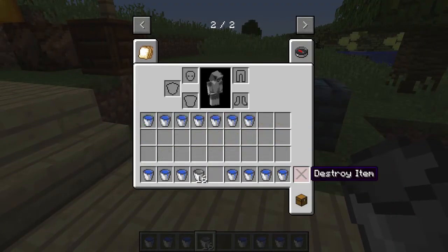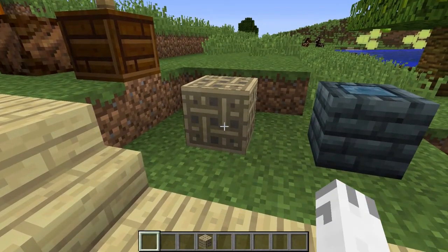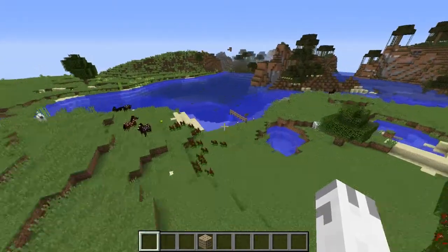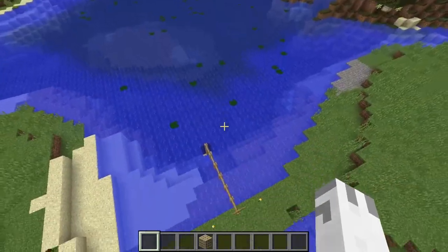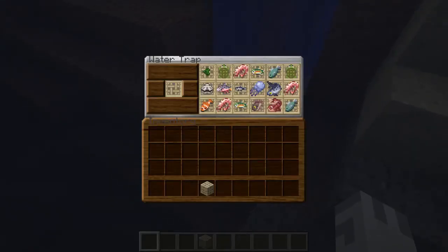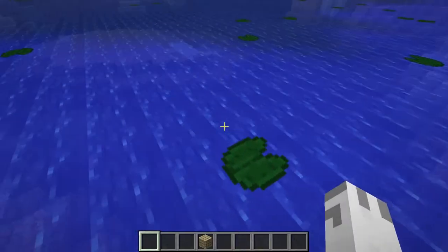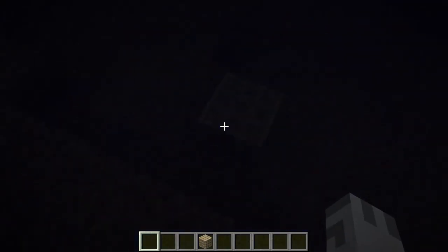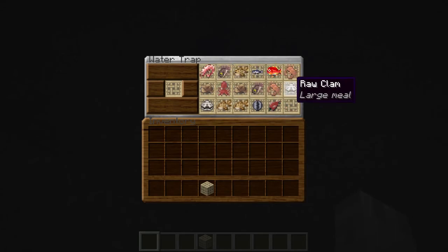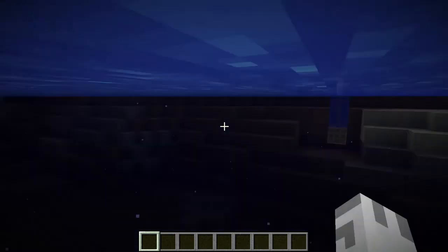We also have a water trap. You put a bait in there and you get seafood. I have actually set up two right here. From the first one we got heartfish, turtle, shrimp, jellyfish, and grouper. And then I threw one down here as well — we got some shrimp, octopus, clams, perch, and salmon. That's pretty cool and very useful.